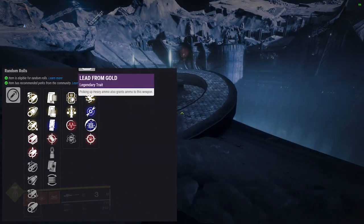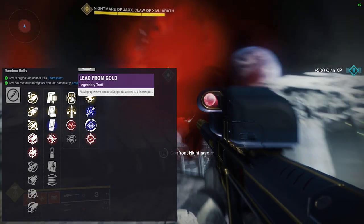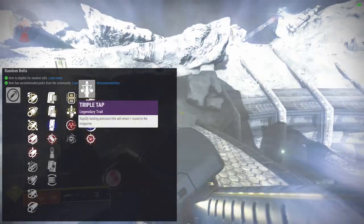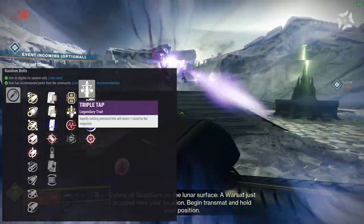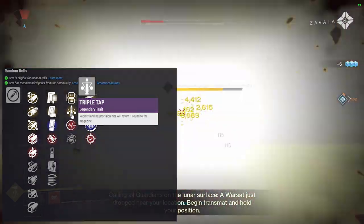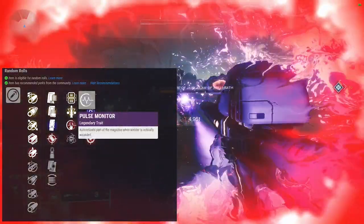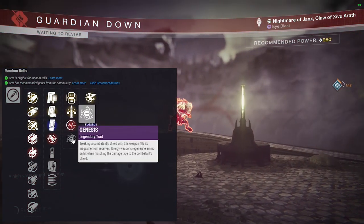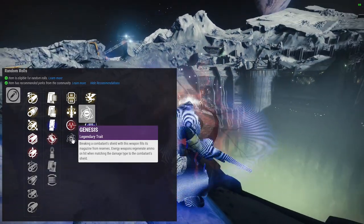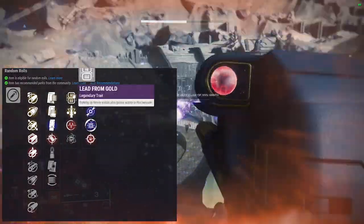Lead from gold is the first perk option — picking up heavy ammo also grants ammo to this weapon. Not a bad choice since you'll be getting green and purple bricks. Triple tap requires you to land all three shots just to get one extra round, so I wouldn't go with it unless you have extended mag. Pulse monitor auto-reloads part of the magazine if you're critically wounded — maybe. Genesis: breaking a combatant shield fills ammo from reserves when matching damage type to the shield. I'll go with lead from gold — that sounds fun.